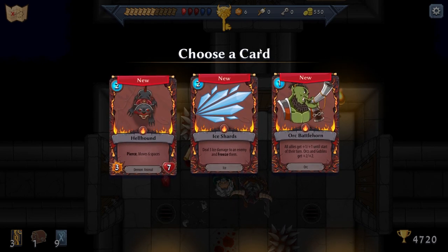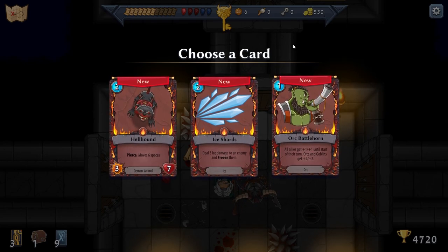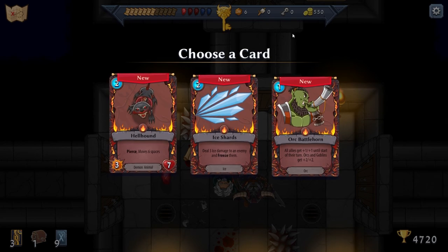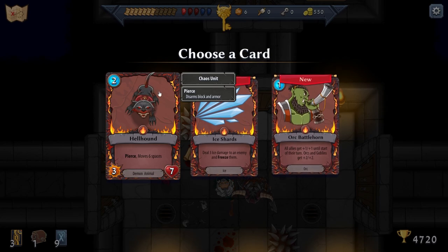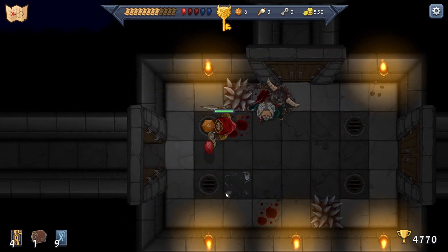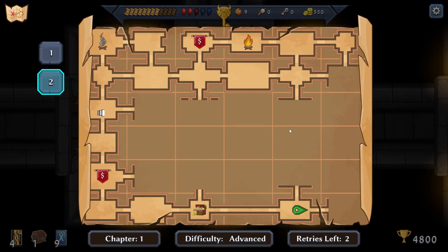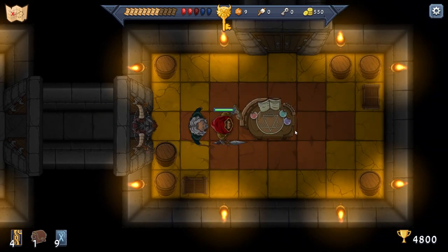We could get a hellhound of our own. Allies get plus one, plus one until start of their turn — orcs and goblins get plus two. I think we got enough units. Got another soul stone. I didn't know there were multiple bosses — that's a thing, huh?